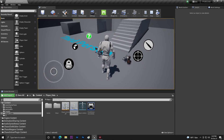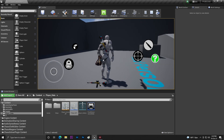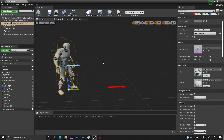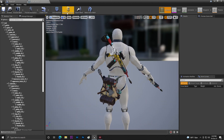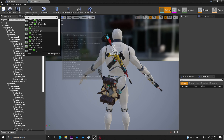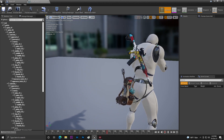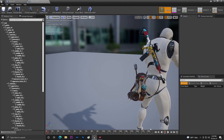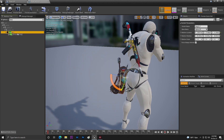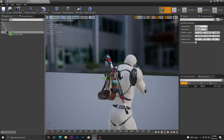Now let's fix some bugs. The first bug is that our backpack is quite low in position. To fix this, open your skeleton and preview with the animation - let's preview with the idle animation, specifically the ironside idle. As you can see, we can clearly see how it's looking. So first of all, I'll fix the bug for the backpack. Simply search for 'bag' and once you find the backpack, you just need to adjust its position.